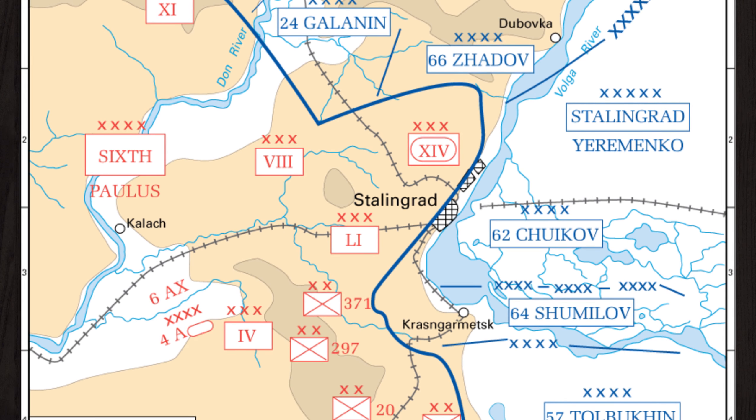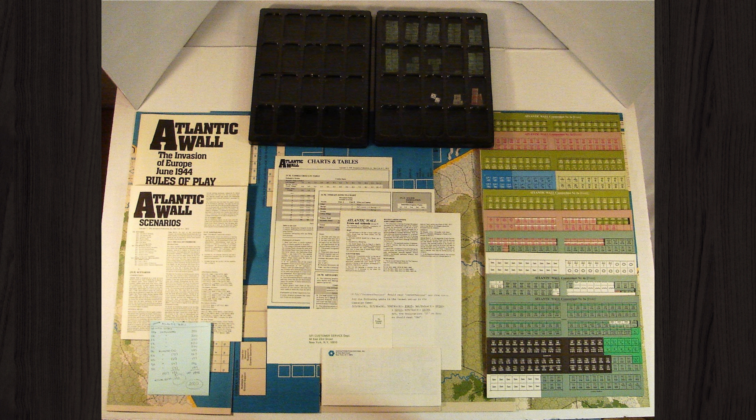Ed Rains was the umpire and Keith Zabalawi and Larry Merkel were among the players. Ed had significantly modified the Atlantic Wall game system to accommodate limited intelligence and simultaneous play, and although the scenario was limited to the Utah Beach–Cherbourg area, play progressed very slowly. By August, Keith grew tired of trying to remember all the rules and tables and decided the whole process should be automated, starting work on a computer version on a black and white Macintosh Plus.